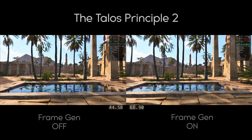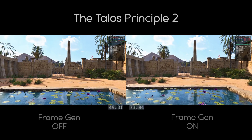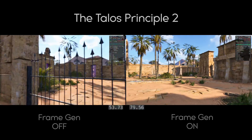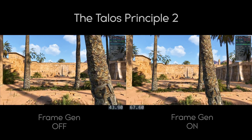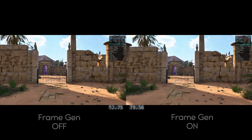In this side by side, frame gen on is getting about 20 frames per second more than frame gen off. While not as substantial of an increase as it would be on a PC, getting 20 frames per second more for Mac gaming is really good, and can be the difference between being able to bump up to a higher graphics preset or not.